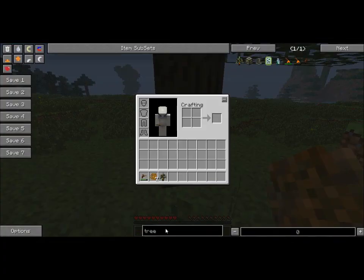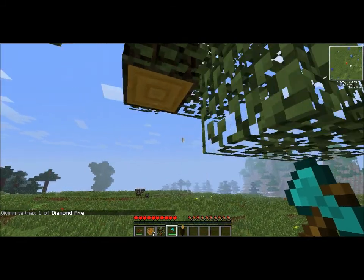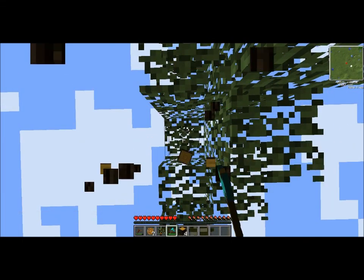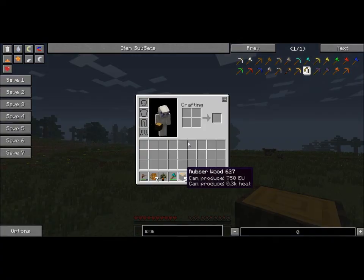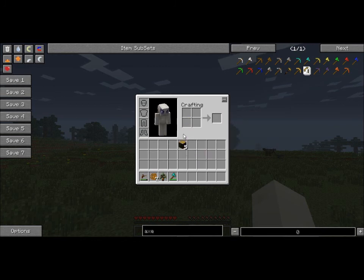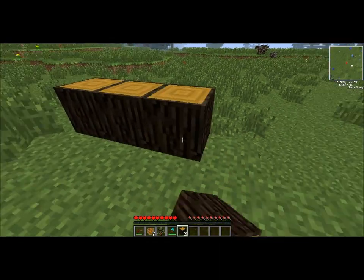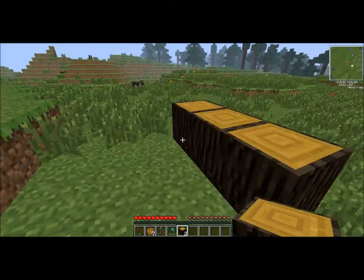I recommend chopping it down as well because the wood is quite useful. When you chop it down, the wood has a chance to drop resin too. However, the rubber tree wood is pretty useless as a regular wood — it only gives you three planks instead of four, and you can't turn it directly into charcoal. You have to smelt it into jungle wood first and then turn the jungle wood into charcoal. So it's not very useful as a wood, but it's useful for getting rubber. Also, if you place it back down, none of the pieces will have any resin on them, so keep that in mind.